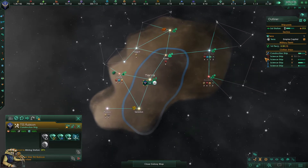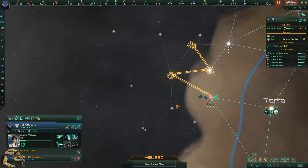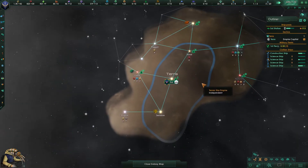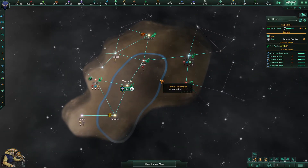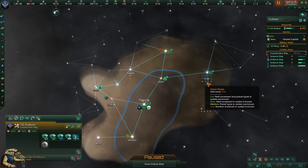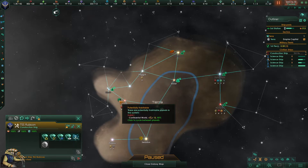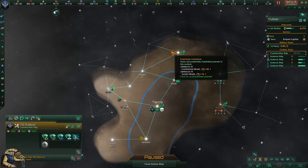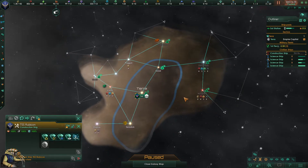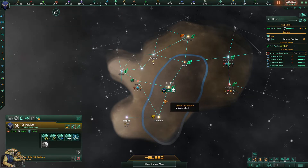Our science ship was left doing nothing — that's not good. Let's take these two systems and go. We want to know what's around us ASAP because we have to make hard decisions about where to expand and what to expect. This looks pretty good. And this is really good — 24 continental! The 13 isn't great, but since our second planet isn't really good, the 24 is amazing. We want that system as soon as we're able to get it.